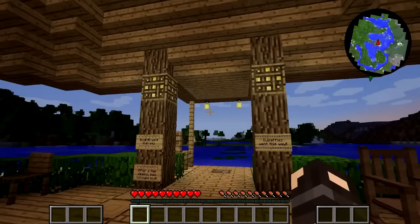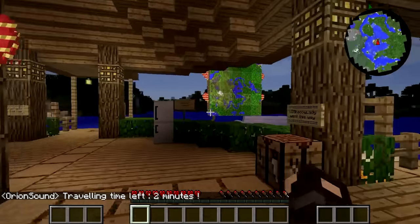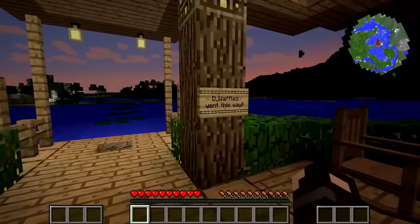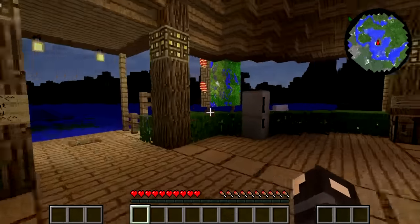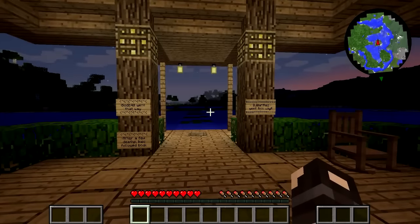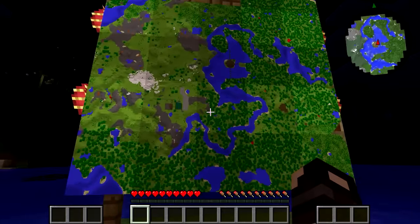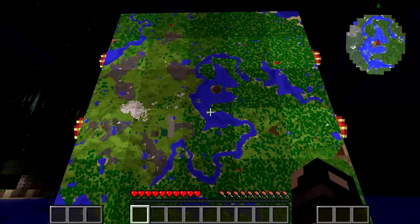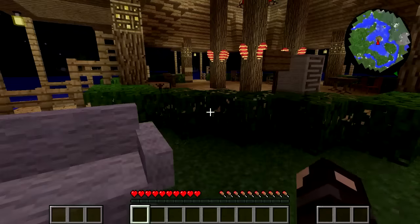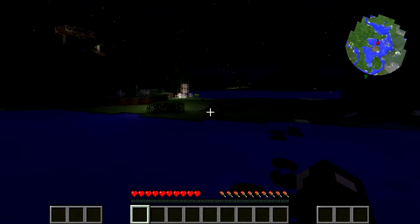Here we go! Whoa, where did that portal take me? I'm not entirely sure where I am — this doesn't look like my world. I can see names: LD Shadow Lady, Slime Ghost, Vodo, DJ Waffles, Felix... what's going on? I need to come through the beacon. I think I've ended up on someone's server — I don't know how the portal gun brought me to this server, but that's what's happened.